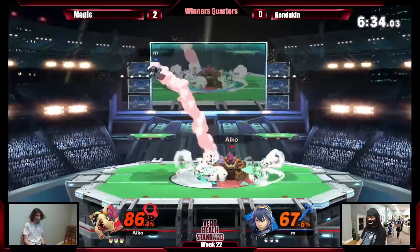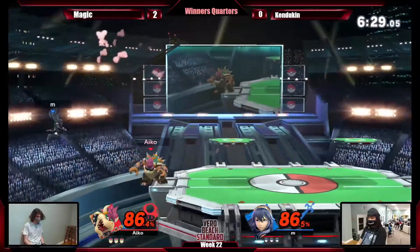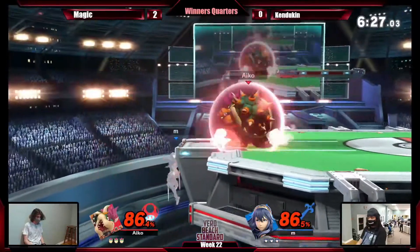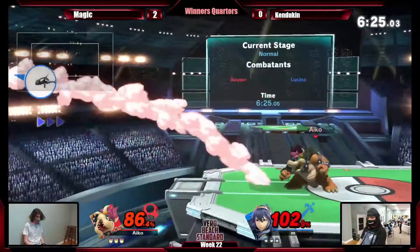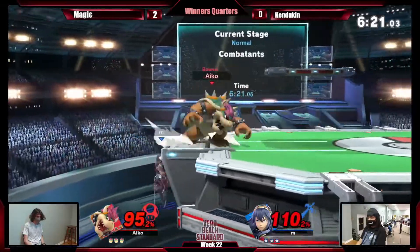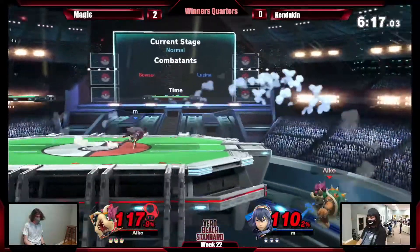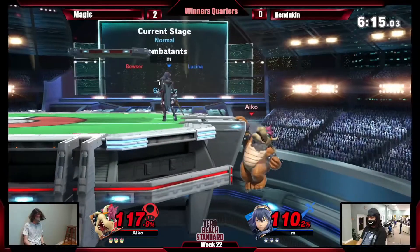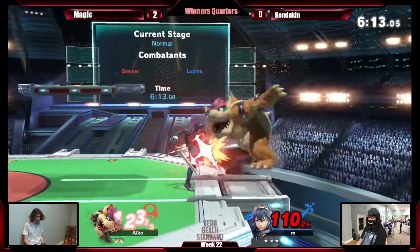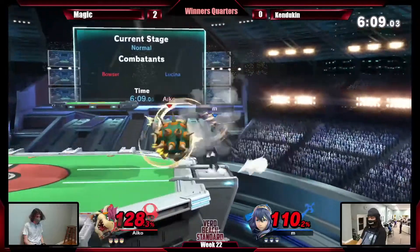Nice Bowser versus Lucina matchup here. One character that spaces you out with swords, and the other character that spaces you out with arms that are also basically swords. His arms are super strong — pretty much disjointed. Magic's been playing well so far. I watched Magic play earlier today. I haven't seen Kandukin in a while.